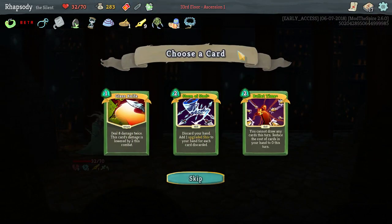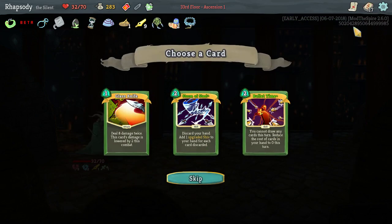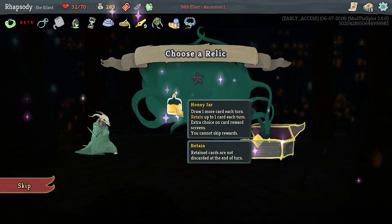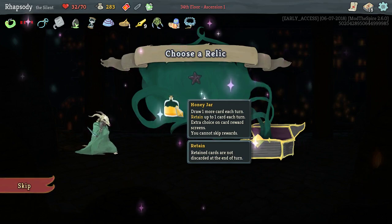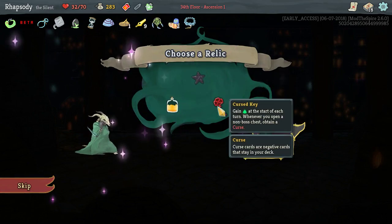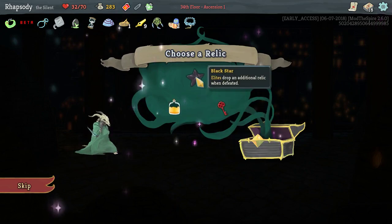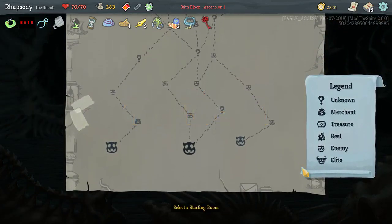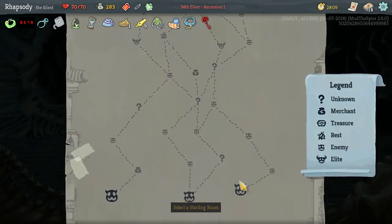An attack potion? Sure. I can totally take a Bullet Time since we have other draw to use first and can get a pretty good effect out of a single Bullet Time. There's also Cursed Key — gain energy at the start of each turn, but whenever you open a non-boss chest, obtain a curse. And Black Star: Elites drop an additional relic when defeated. I kind of want to turn this into a double-damage Atom Bomb archetype — play with the new cards, that kind of thing.